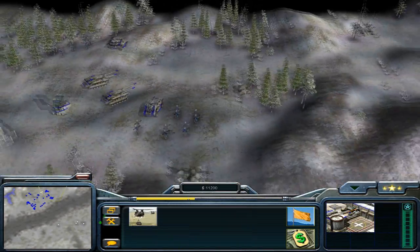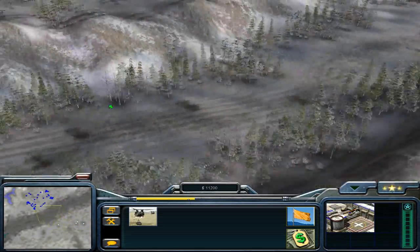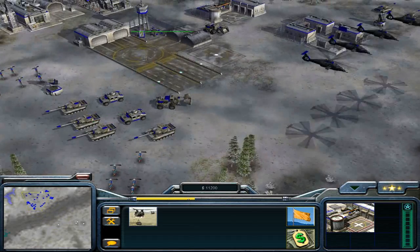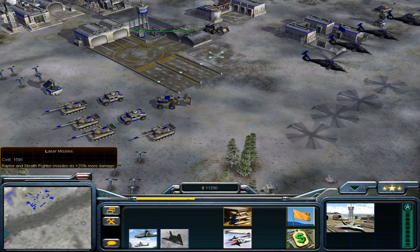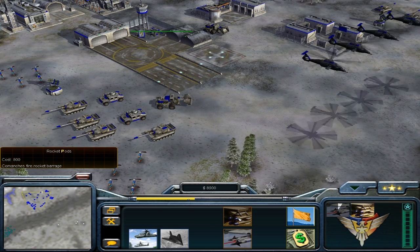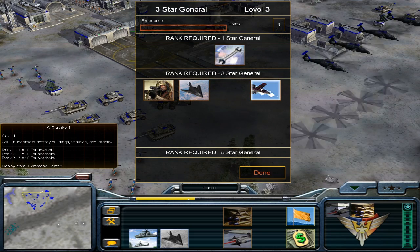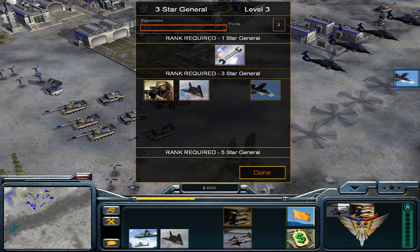Where's there more money? Okay, there's more money over here. What does this do? Raptor and Stealth Fighter missiles with 25% more damage and Comanche's Fire Rocket Barrage - we're going to go for that. A-10 Thunderbolts. Oh god, the A-10 is a beautiful beast.